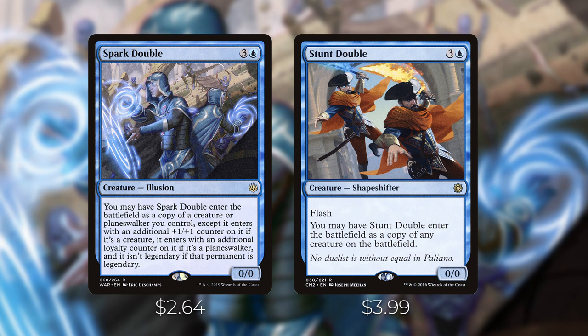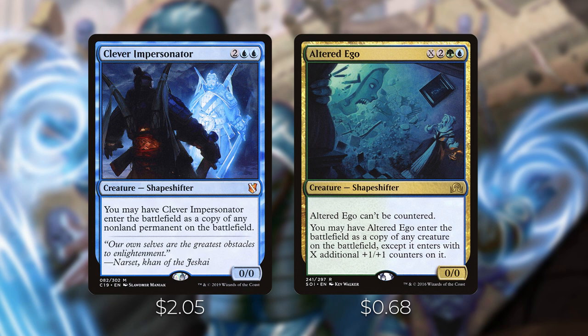Stunt Double costs three and a blue for a shapeshifter creature with flash — you may have it enter as a copy of any creature on the battlefield. This is great — you can play it at instant speed and copy anything, punishing opponents for playing powerful creatures by getting a copy yourself. Clever Impersonator costs two blue blue — you may have it enter as a copy of any non-land permanent on the battlefield. This is very powerful: it can enter as a Sol Ring, a Mana Crypt, or anything, giving you a lot of flexibility. Need ramp? Make a Sol Ring. It's as good as any other permanent on the battlefield.